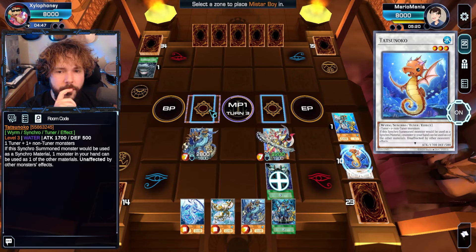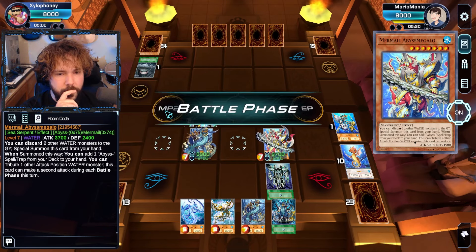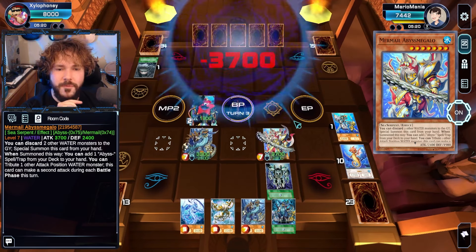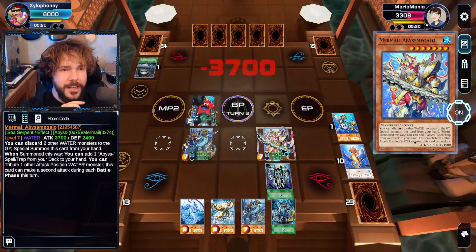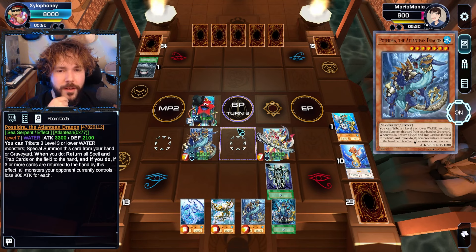However, I can guarantee the win if I just juice up my Abyss Megalo. So let's do that — let's help all the water monsters on both our fields. Yeah, when everyone's getting that bonus, when the field's empty it's worth it. So he gets his two attacks of course because of that search, and we'll let the Miss Starboy take the win.